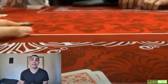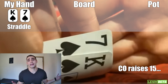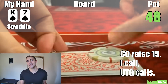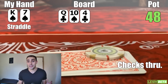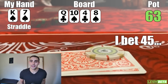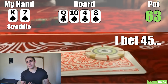First hand up, there's a limp under the gun, then the cutoff raises to $15. The action gets round to my straddle with king-7 of spades. There's some merit to folding here, especially if the under-the-gun player ever limp re-raises, but in live games people tend to limp-call more often than limp re-raise, and I'm getting a pretty good price to see a flop, so I throw in the call. The under-the-gun player calls too, so we're three ways to a flop of queen-10-4 with two clubs and one spade. The action checks around on the flop.